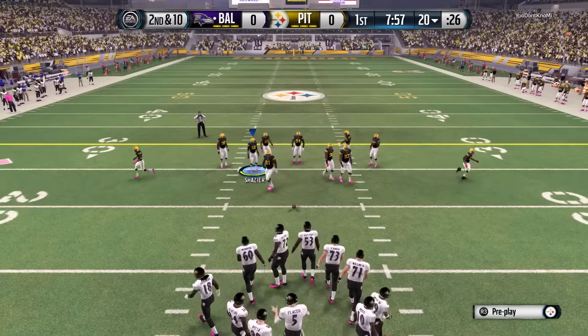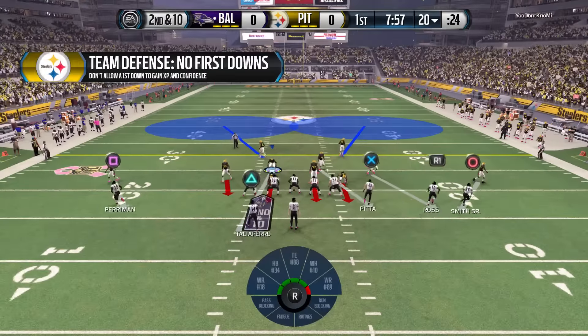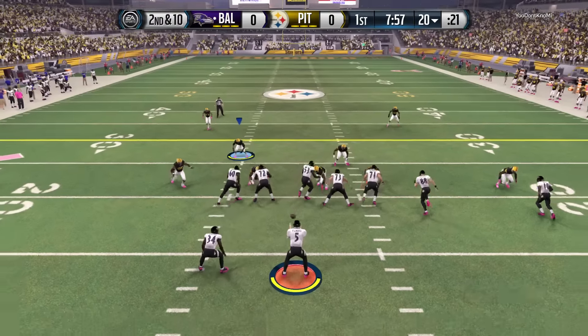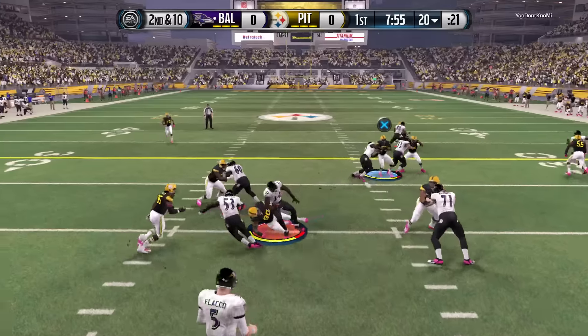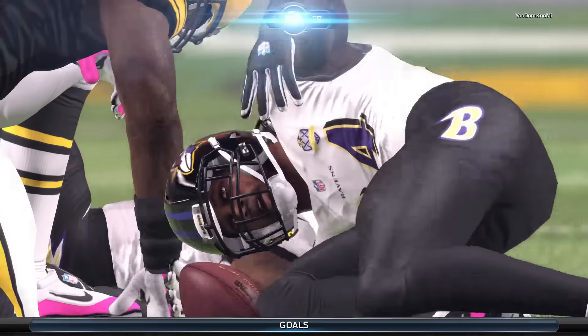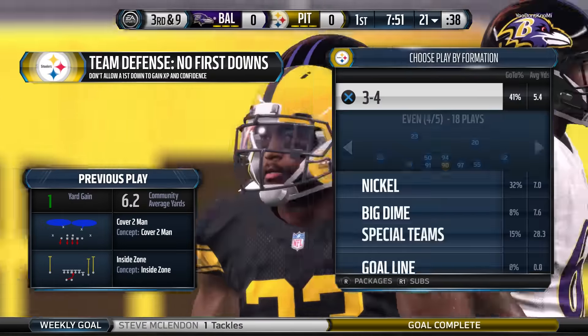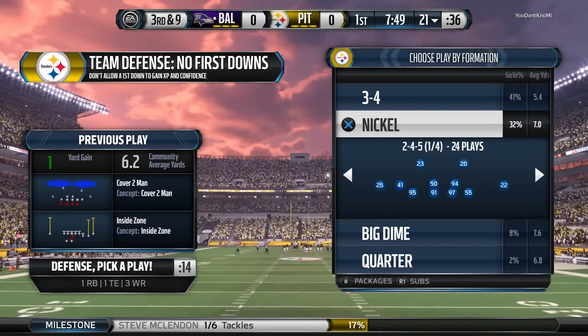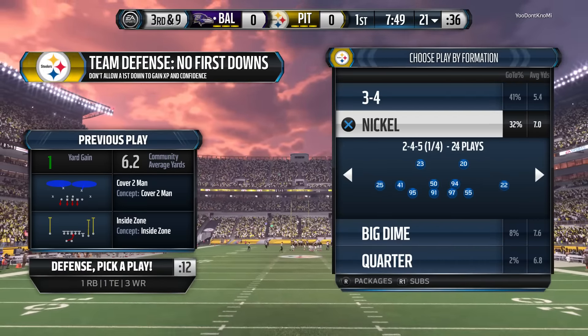The Ravens decked out in a lot of pink, and we see pink throughout the building. It's Breast Cancer Awareness Month in the NFL. Hand-off by Flacco. He's going to be tackled right around the 21-yard line. Let's talk about the defense — a former first-rounder out of Florida State, linebacker Lawrence Timmons.